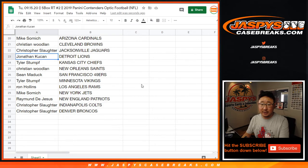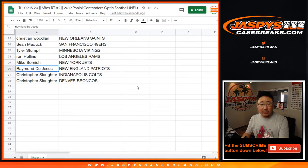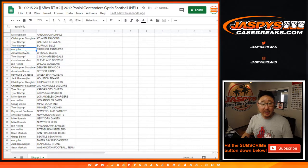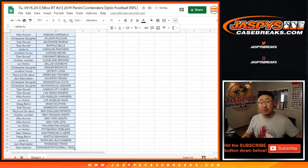Mike with the Cardinals. Christian with the Browns. Chris with the Jags. Jonathan with the Lions. Tyler with the Chiefs. Christian with the Saints. Sean with the 49ers. Tyler with the Vikings. Ron with the Rams. Mike with the Jets. Raymond with the Pats. And Chris with the Indianapolis Colts and the Denver Broncos. Let's get all this on one screen. I'm going to pause the video and when we come back we'll see if there's any trades, then we'll have the break. Stick around.